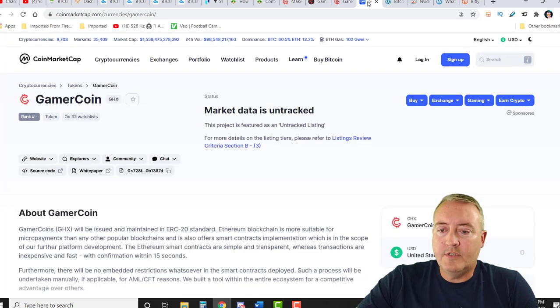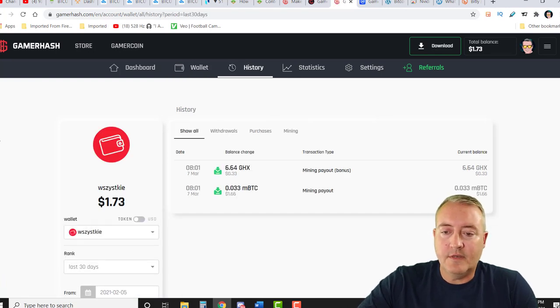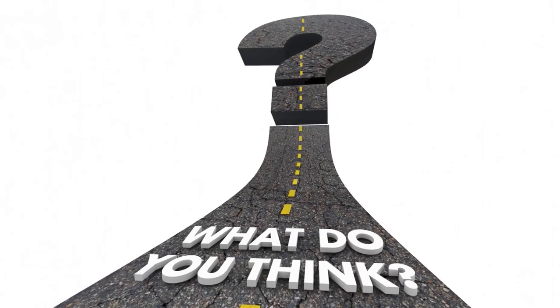We can head over to CoinMarketCap and it does have GamerCoin listed, but there's no data on it at the moment. Maybe that will change in the future when it gets on some exchanges. Back on the platform, click on history and it just shows you a history of withdrawals, how much you've made, et cetera. So that is a brief overview of GamerHash — let me know what you guys think down below. Are you interested in using this? Have you ever heard of it? I'm interested in your feedback.